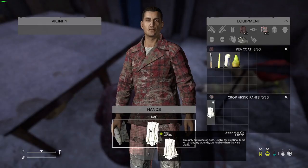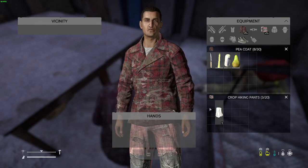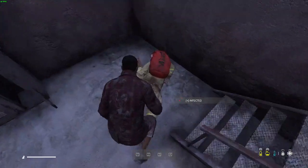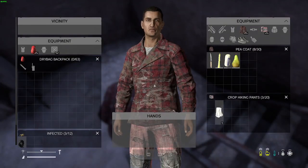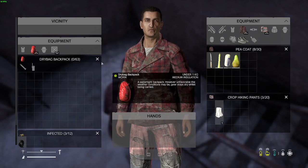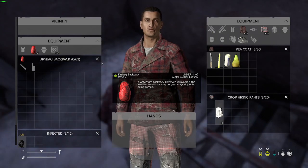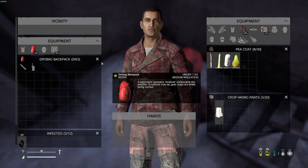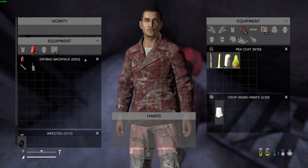They do allow you to use a little bit of your controller, but it's mainly really set up for mouse and keyboard, as you can see. Like, take this backpack — on Xbox you can navigate in here with your controller, go over to his equipment and select it, but with this I got to use the mouse.